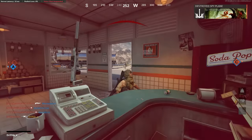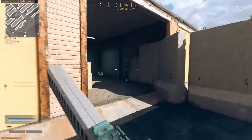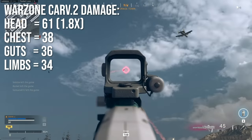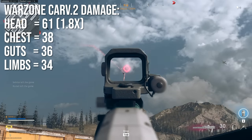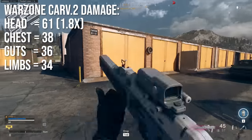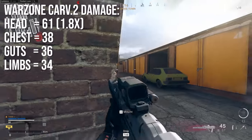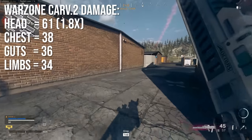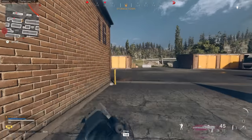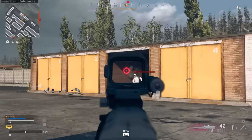Moving on, let's talk about the Warzone stats of this weapon because they're a little more complicated. The Warzone Carve 2 damage has four different body areas: headshots deal 61 damage, which is roughly a 1.8x multiplier over the guts — so pretty high headshot damage. Chest is 38, guts is 36, and limbs are 34. This is the kind of damage profile you already see on a lot of tactical rifles and some of the heavier assault rifles, so it's very normal for its weapon class.